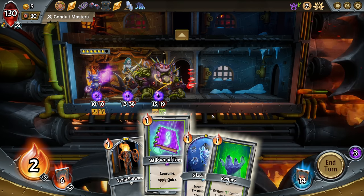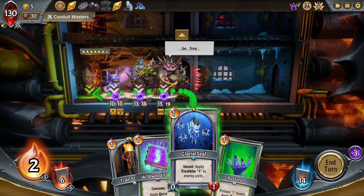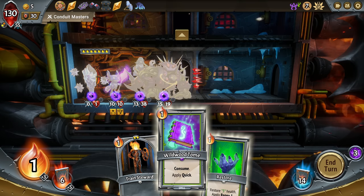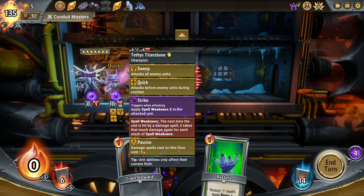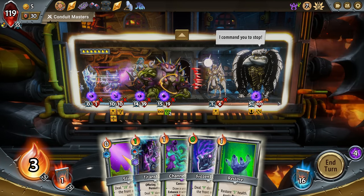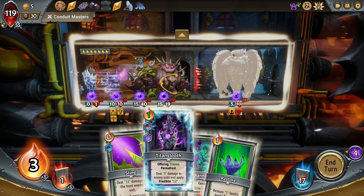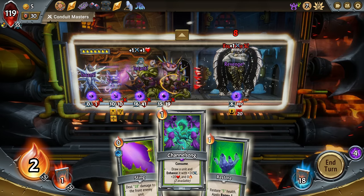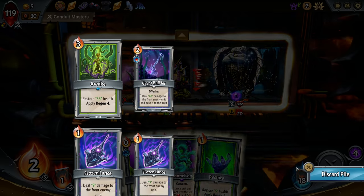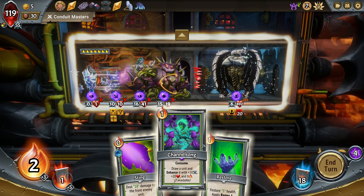We can put our totem in here now — that will be one. And we can apply quick. We'll apply quick here again because he hits everything. I don't know, this doesn't feel too good. That swap is good though — now we get rid of that Multi-Strike straight away. 184 damage is not enough — we have to do the freeze. We have to do Channel Song — and Channel Song gets us a Trained Steward, but you know, better than nothing I guess.